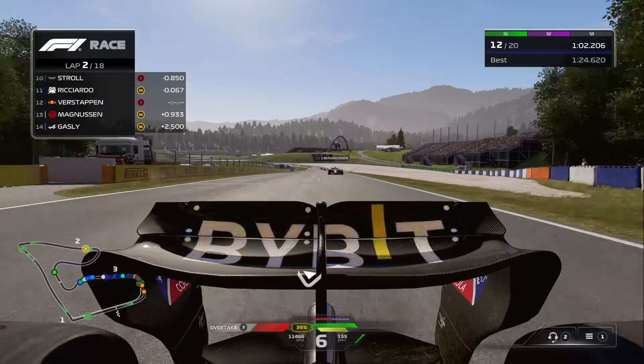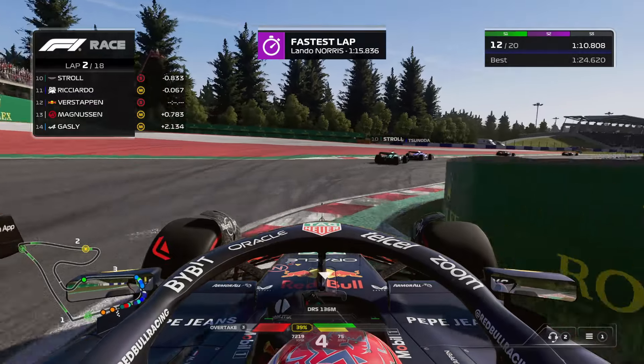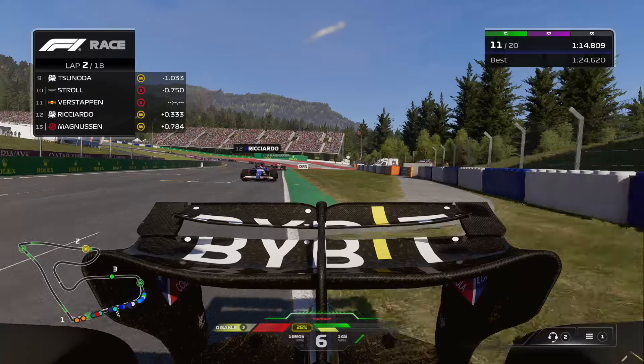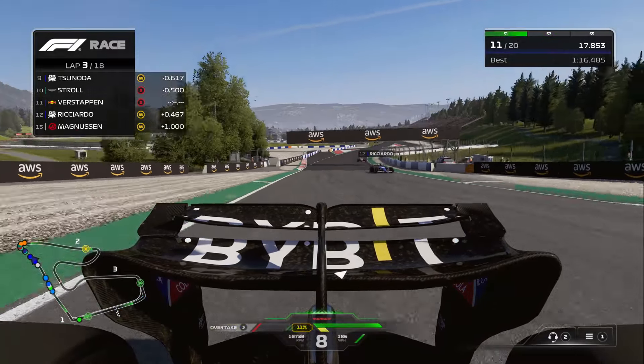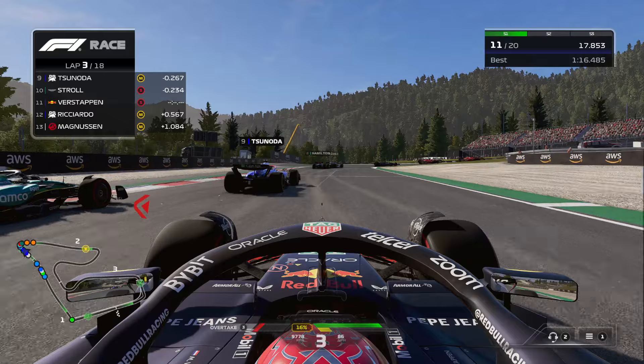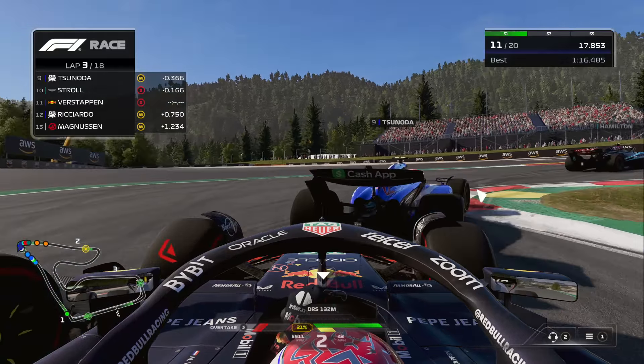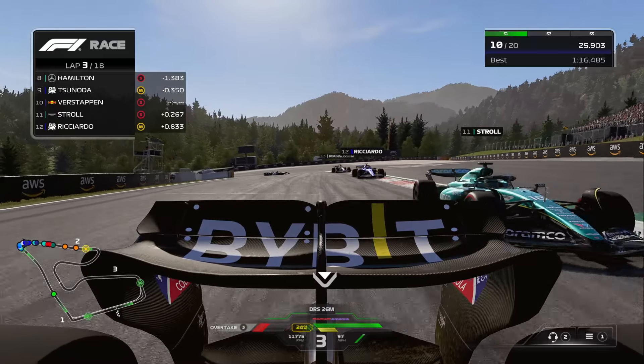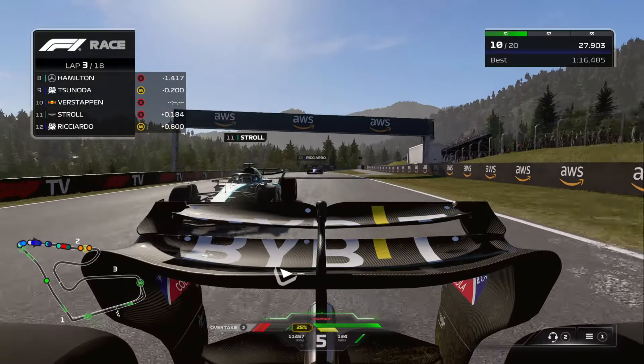Just as I say that — okay, we get Daniel Ricciardo back, and that puts us in 11th position. That might have been track limits right there. Gonna try to stick to the right side of the track so we can go for a move up the inside. It looks like we positioned the car correctly, fitting into this little gap very nicely between Lance Stroll and Yuki Tsunoda. That puts us into the top 10 now.